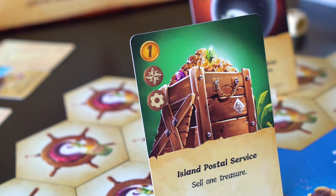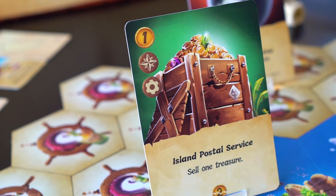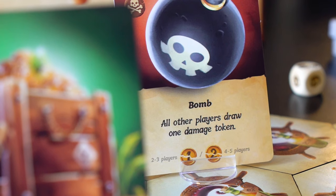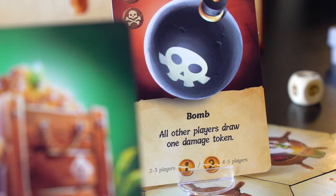The island postal service card, for example, allows the player to gain a doubloon, sell their ship, and repair damage. The bomb card allows the player to attack another boat within range.